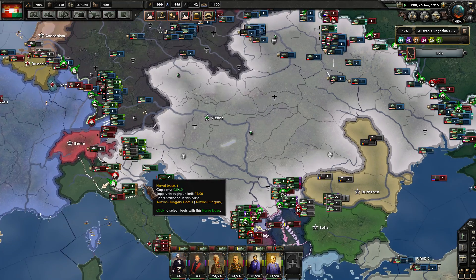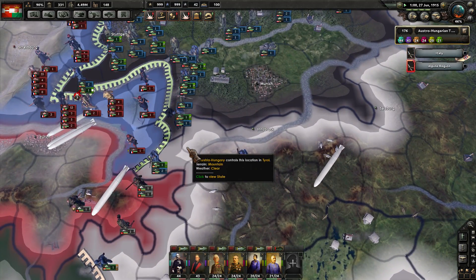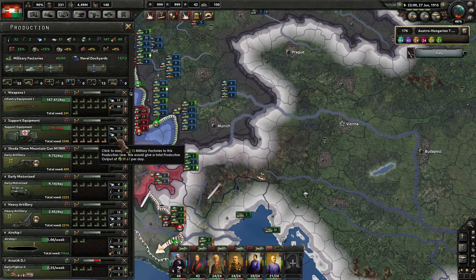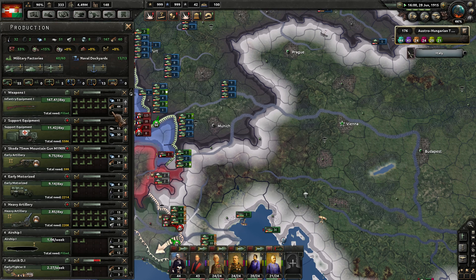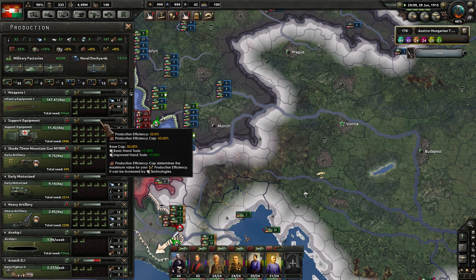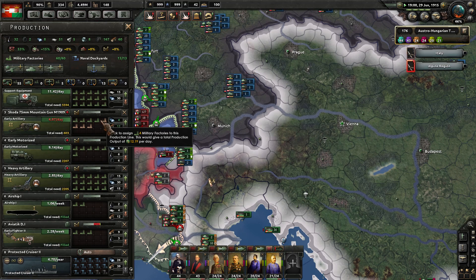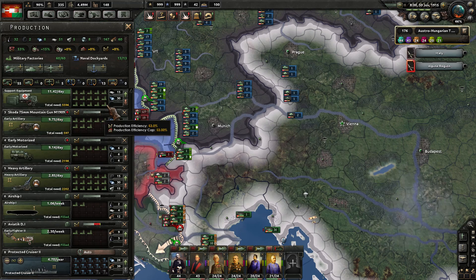Let's check the production lines here. It's almost like I need to open up a new support equipment line — same with artillery. We're just getting completely overwhelmed here. We need to do a massive reorganization. Well, not massive, but I'm going to close down the air production lines for the moment.